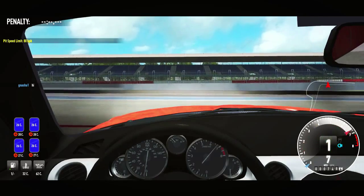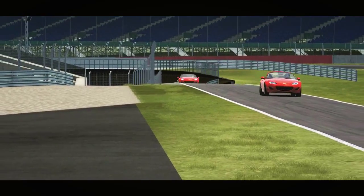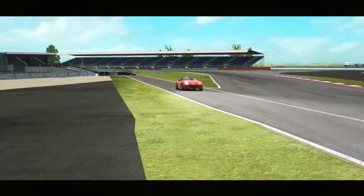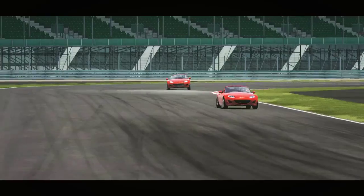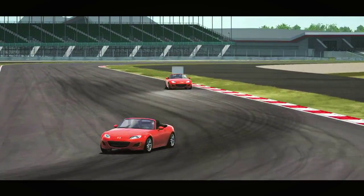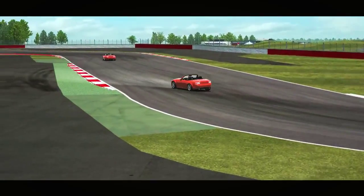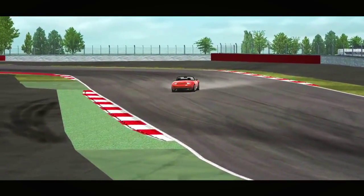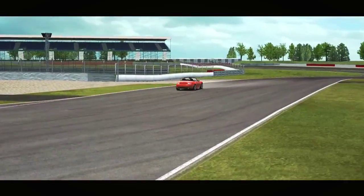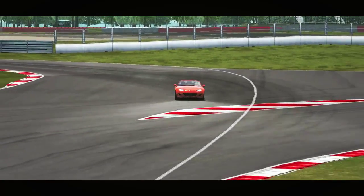Mazda MX-5 Miata. This is the first car on the list you actually have to buy, and in my opinion it's the first one you should buy. There's almost always an event for this car, so you get to drive it often, and it's practically an old British sports car made in Japan. It's rear wheel drive, not overly powerful, and its suspension is made of fluffy pillows or chocolate pudding or something like that.